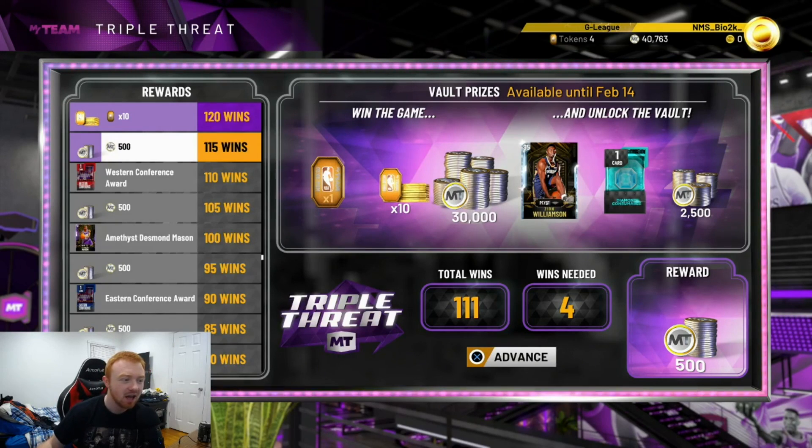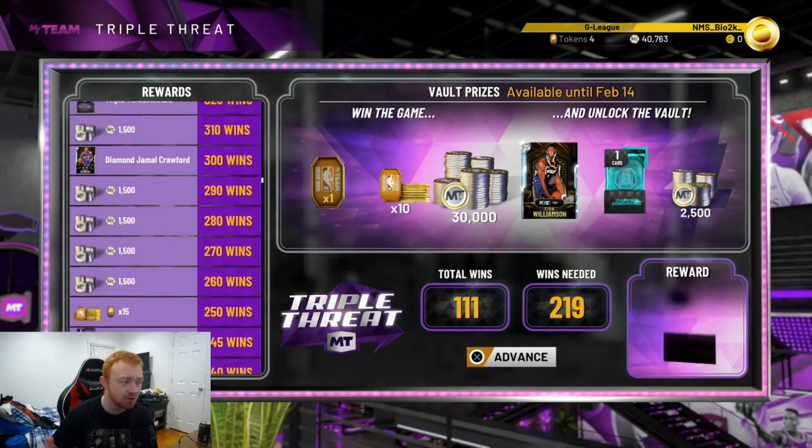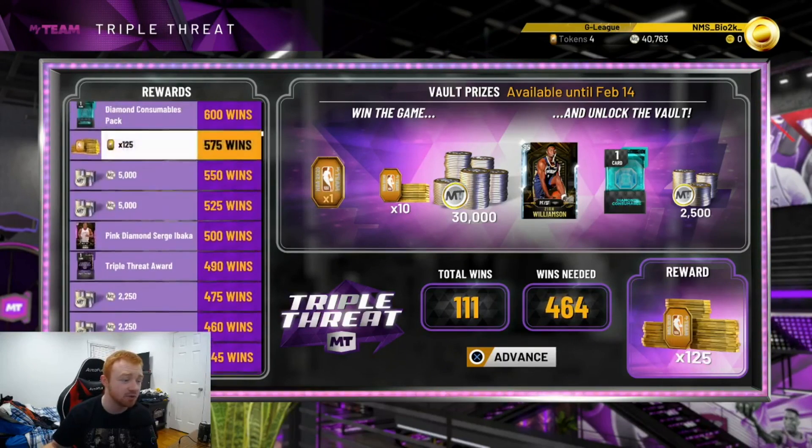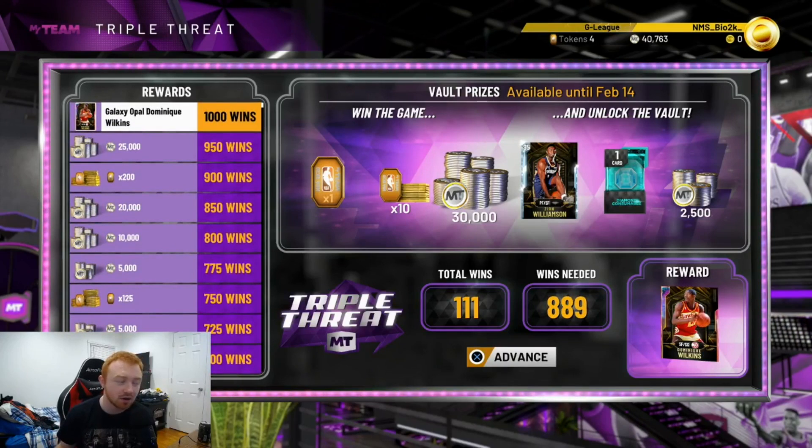The diamond Zion Williamson is a card that was in locker codes and he doesn't really play all that differently from the pink diamond version, so if you haven't gotten him this is a good chance. In Triple Threat offline you get a thousand tokens total, a pink diamond Serge Ibaka who evolves up to an opal, and then the Galaxy Opal Dominique Wilkins.